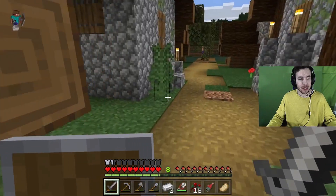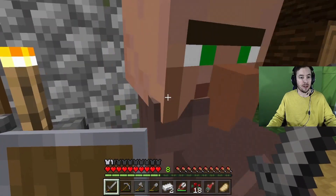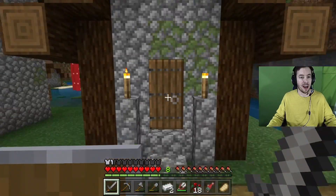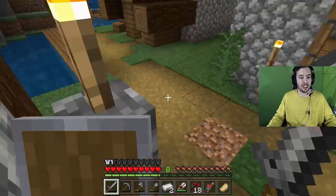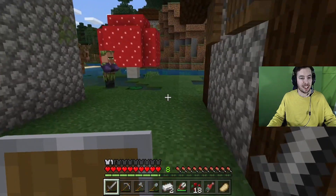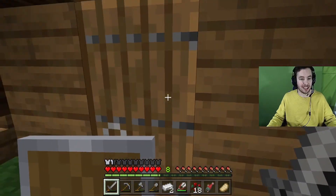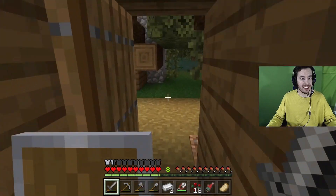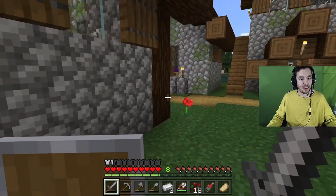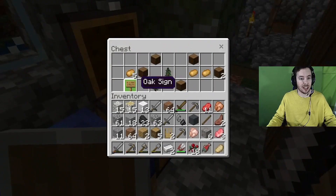Lots of beds and crafting tables — that's good. Why is that guy running around? What's up, man? What do you do? You don't talk. What's in your house — just a bed. What's in your chest? Potatoes! I love potatoes. I'm exploring the village — lots of places to sleep, just use people's beds. There's a cat but he doesn't want to come to me.